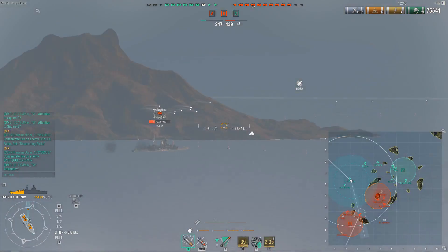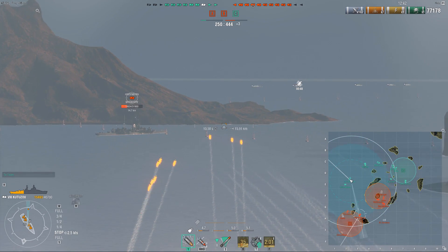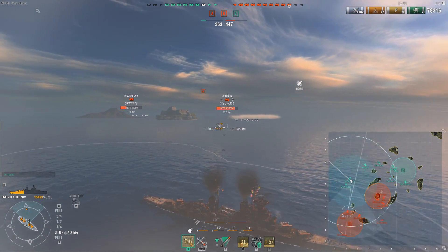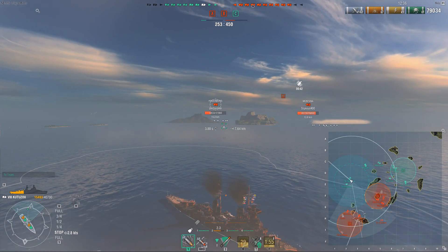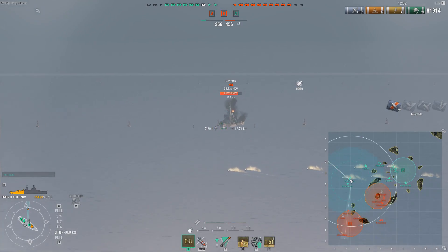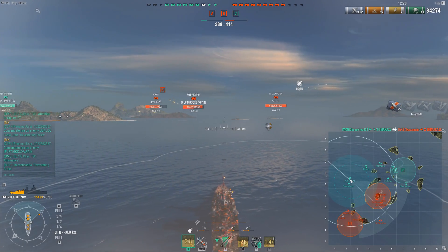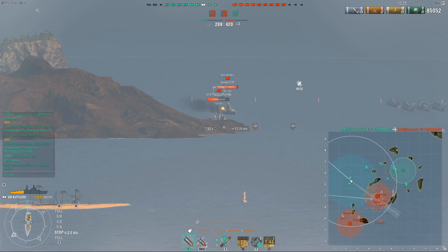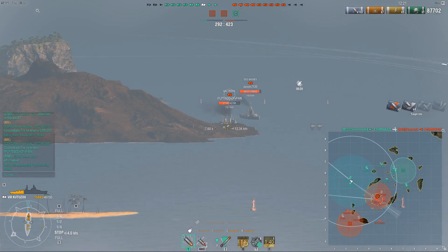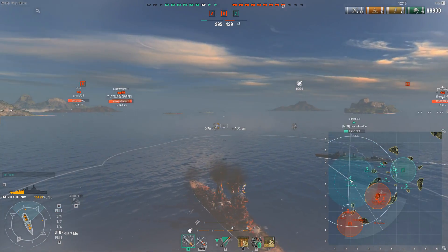My team has finally gotten C, but you see how slow they are - we still have a Montana in our spawn, really dragging their feet trying to get moving into B. My Shima and North Carolina are in the spawn with me, so let's just say this game is still hanging on a knife's edge. I need to slow them down, and this position also grants me the opportunity to dislodge some quite strong enemy positions.